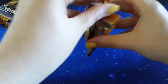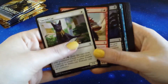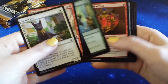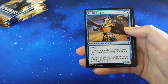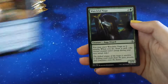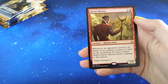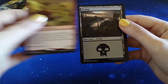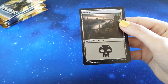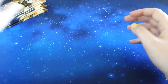Maybe we can find the first real mythic of this box in this pack. Nest of Scarabs. Zenith Seeker. Watchful Naga. And our rare is Harsh Mentor. Two solid rares so far - Champion of Rhonas and Harsh Mentor. Pretty excited. But not excited by my non-full arts. And a zombie token - always cool.